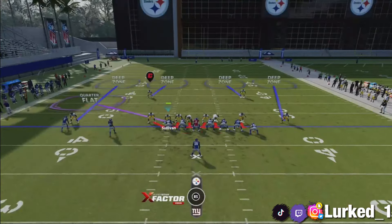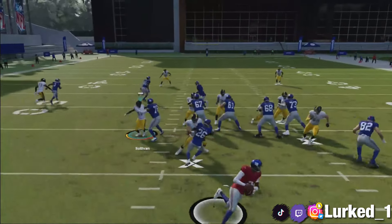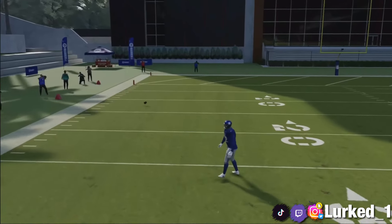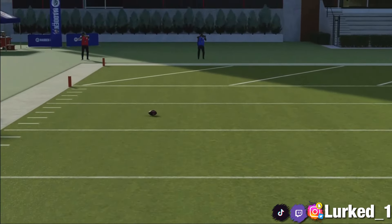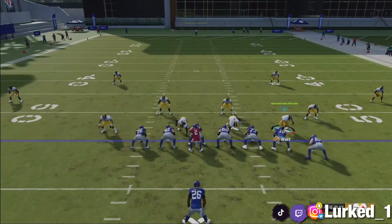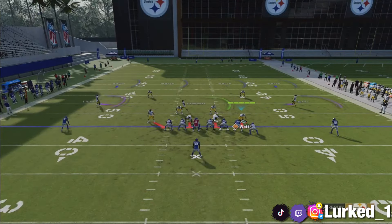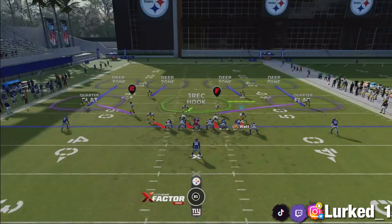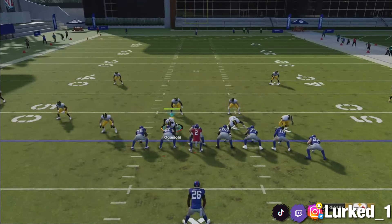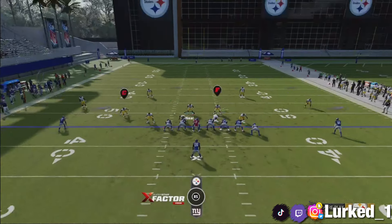It's gonna make another O-lineman engage, so just engage for a split second and go right back out in coverage. They did cook us that time, but that's the risk you take when you are blitzing. So boys, you got that nice blitz variation and the coverage version that you can run out of this formation. Cover 4 Quarters is a pretty powerful formation if you know how to utilize it with the match concept.